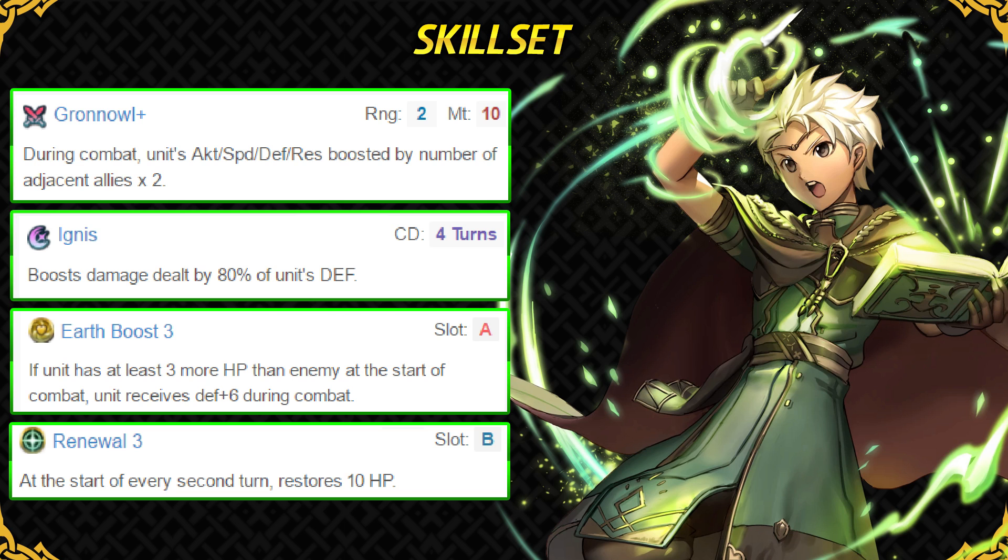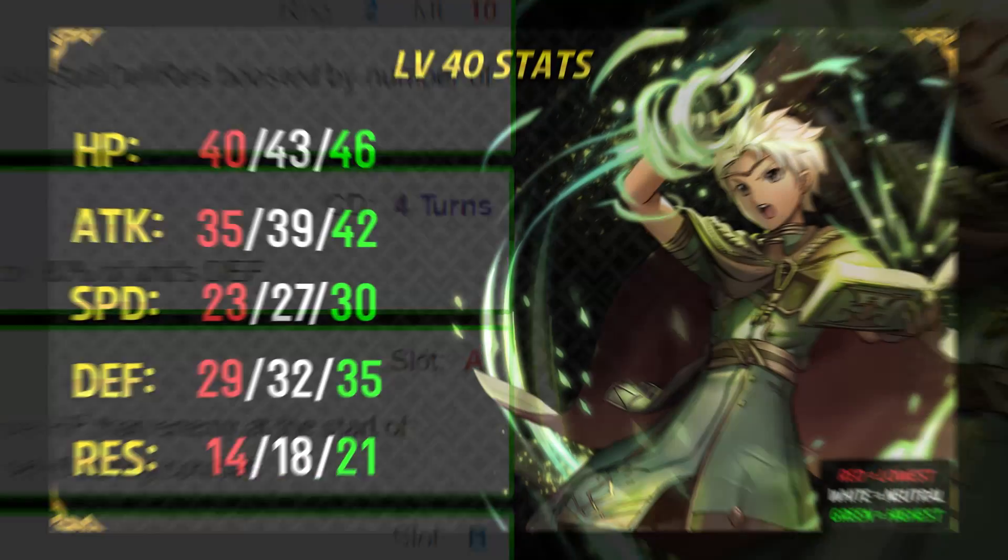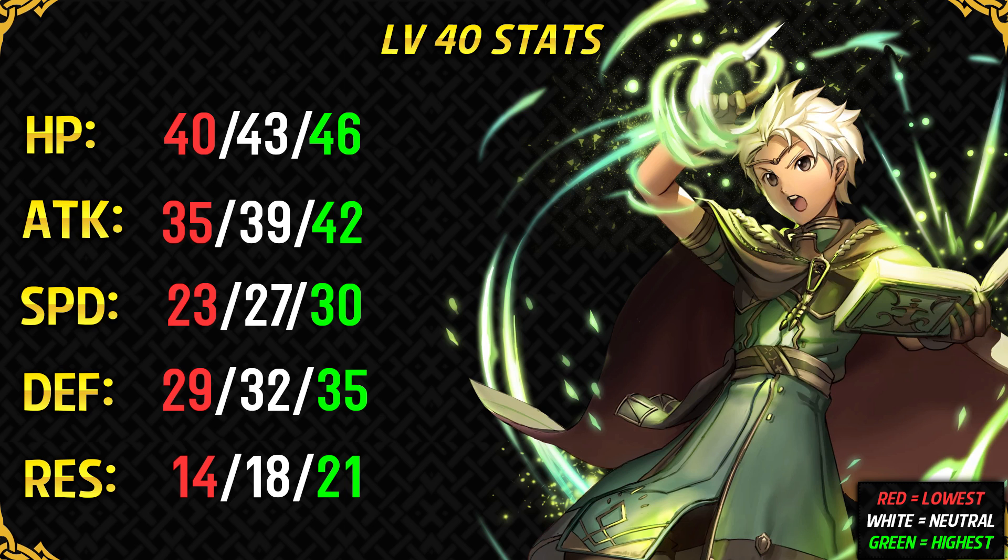His slot B skill is Renewal, which synergizes well with his playstyle and his Earth Boost slot A skill as it keeps him healthy. His default skill set is pretty good, and for skill inheritance, Fury with Renewal can work, or Earth Boost with Quick Riposte can work as well. Unfortunately, Bowie is not as good as Celica or Mae — he fails to outdo green mages like Nino and Julia, and not even Bunny Camilla, with his lackluster attack. He requires very specific team building with allies who have Hone or Spur skills to stay near him and boost his stats. He is just an average green tome user in my opinion.